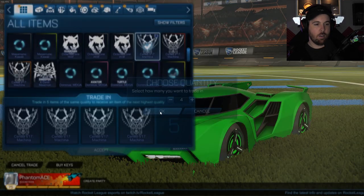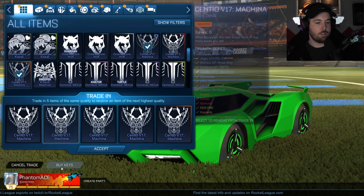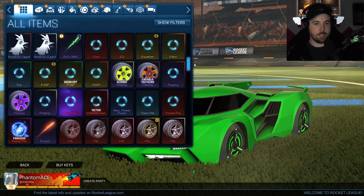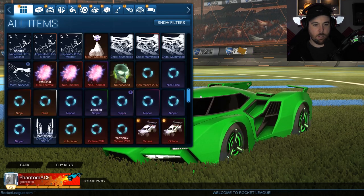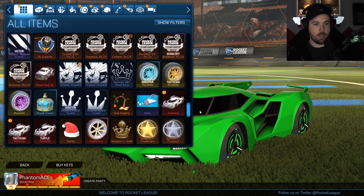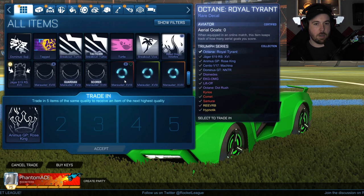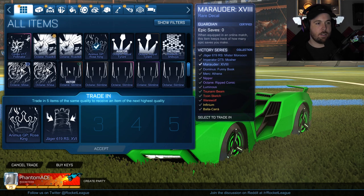I wish you could sort it by crate — I was hoping they would add that but they didn't. They still need to sort it by collection and stuff. I don't think we're really gonna have enough to do too many of these anyway. Is there a bunch that I'm missing — like they're stacked or something?